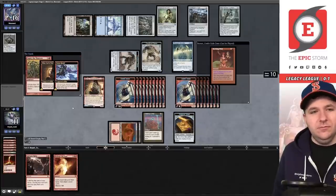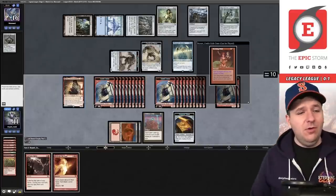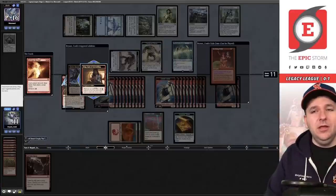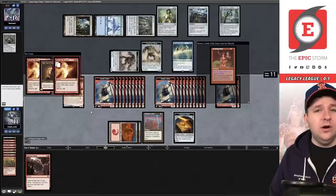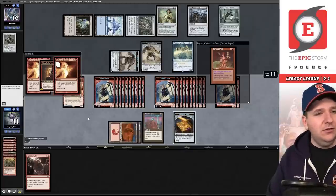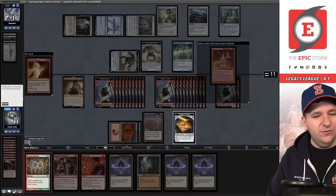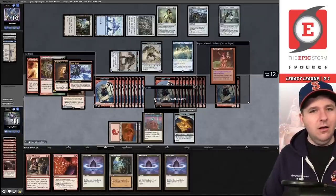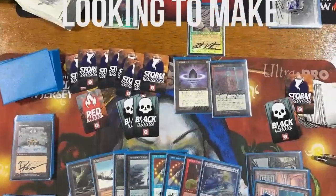Burning Wish — we're going to leave this in exile because I think I want a wheel. We can copy with Bonus Round, so we get two cards. Let's get Empty the Warrens in case I fizzle, and Reforge the Soul. Empty the Warrens gives us a horde of Goblins, and Bonus Round copies it — so while you may be thinking 20, it's actually 22 Goblins. I need to buy Bonus Rounds immediately. Reforge the Soul resolves — we hit an instant before it so let's play Manamorphose for basically free mana. The opponent has had enough. We're 1-1.